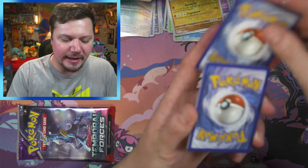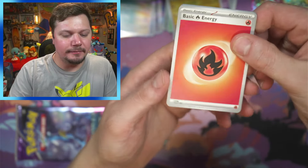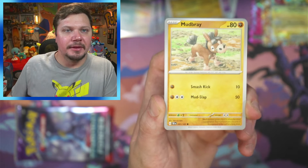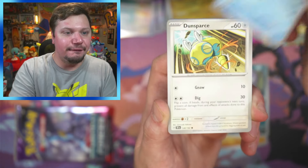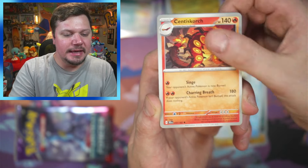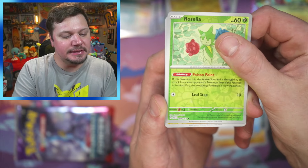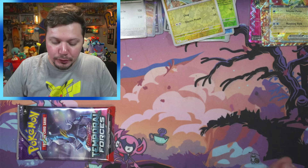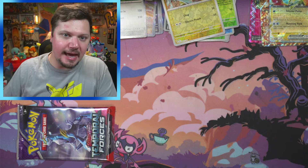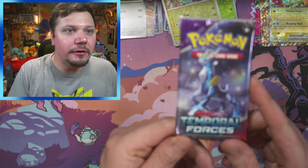We still have some more chances to pull something we might need. Lightning energy, then fire energy. We got Murkrow, Gastly, Finizen, Dunsparce, Sinistcha, Palafin, Eerie, Roselia, Electabuzz, and a Melmetal. Nothing too exciting there, but that's okay because we have one final pack left.